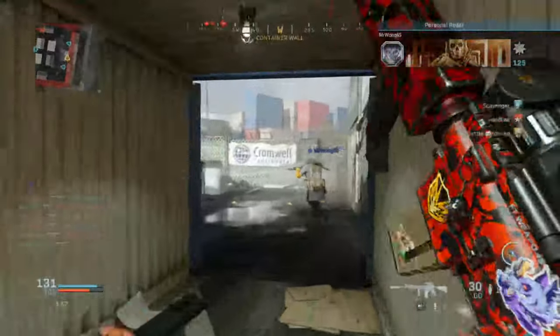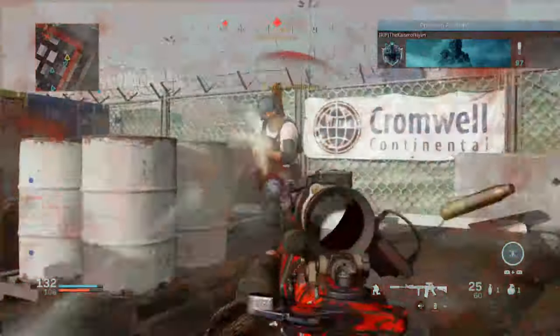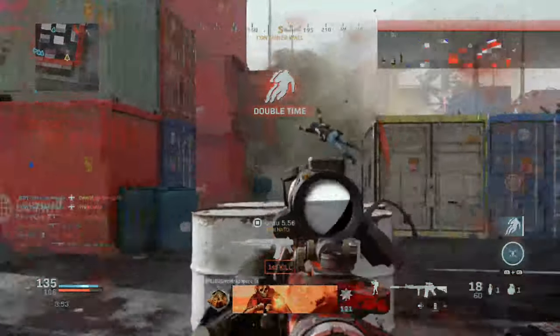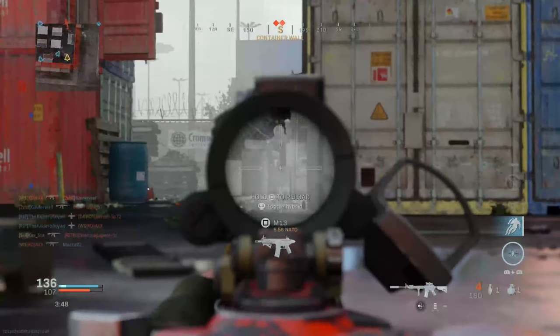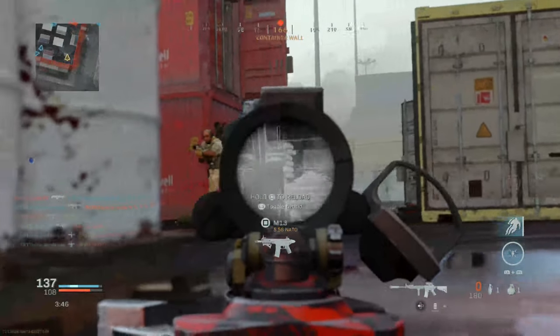Look at this group of them! The great thing on Shipment is if you're on a good team, you can try to flank the enemy into a corner — where they respawn you just hover around there, and as soon as they respawn, just lay them down.